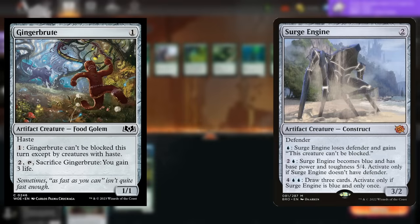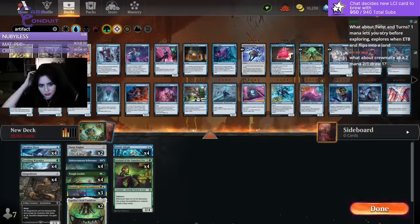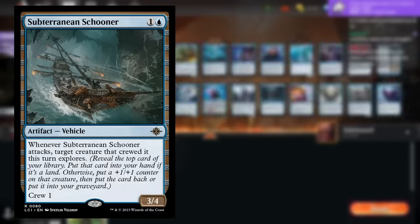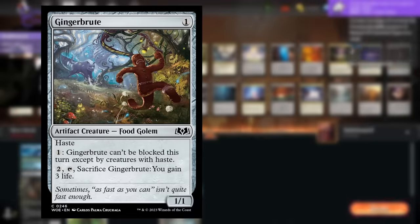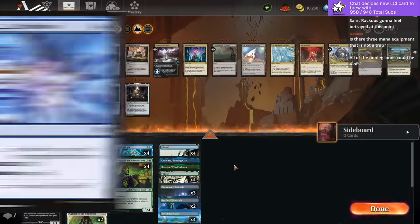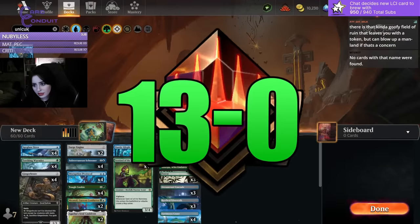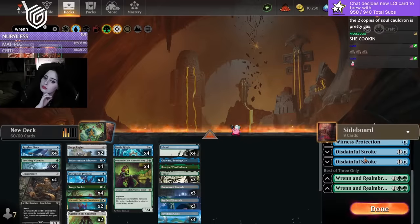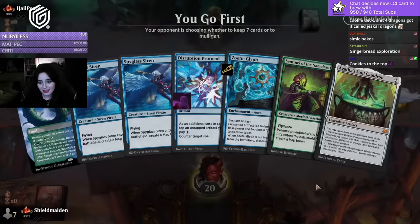Since the deck plays both Gingerbrute and Surge Engine, we're also playing Agatha's Soul Cauldron to make the entire team unblockable when we exile a Gingerbrute or Engine with the cauldron's ability. With so many artifacts and a cauldron, we're also playing Tough Cookie to turn our map tokens into 4/4 attackers. We have some explore synergy with Subterranean Schooner, Spikeless Siren, Sentinel of the Nameless City, and Nikanzel for more explore payoff. Simic isn't really known for creature removal, so we're playing counterspells instead - Disruption Protocol is perfect in an artifact deck like this. As of now I'm 13 and 0 in best-of-3 ranked, top 16 mythic. Don't forget to like and subscribe - let's check out this incredible Simic artifact cookie explorer brew!